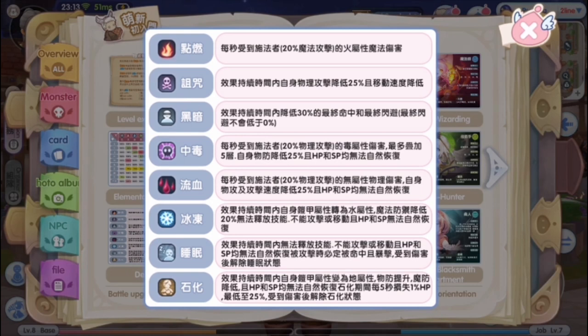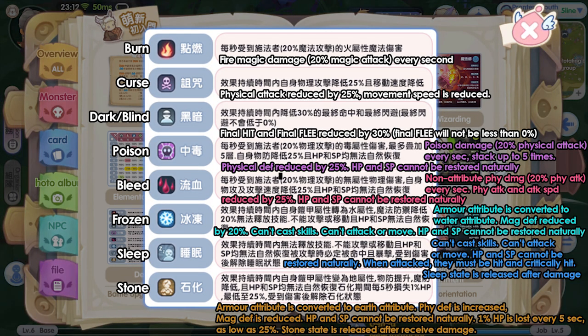Next up is Debuff. In this chart, some negative status effects are listed. Namely: Burn, Cursed, Dark or Blind, Poison, Bleed, Frozen, Sleep, and Stone. I am not sure if this is all of the debuffs available in the game — I feel like this is too few. The description is also not that detailed, so I'm not going to read it all. You can pause the video or take a screenshot and read it later.